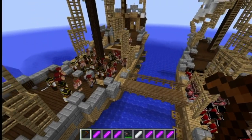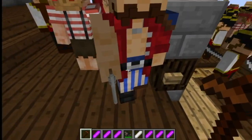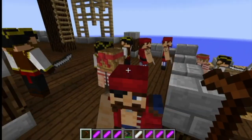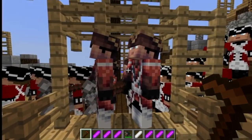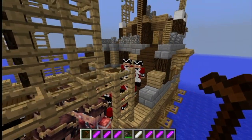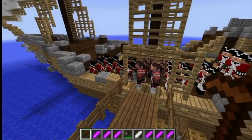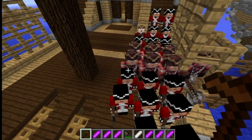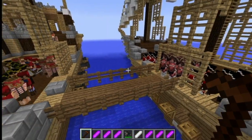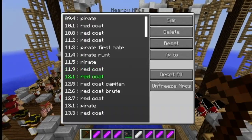All right guys, welcome to round two. These are the new units for the pirates. He is the pirate captain — he has a pistol and a peg leg. This is the redcoat brute; they have big axes and they're pretty strong. And there are a few redcoats in the back along with a redcoat commander. So that's going to be the battle for the second wave, let's get into it.